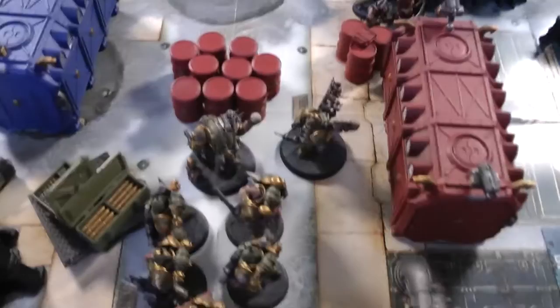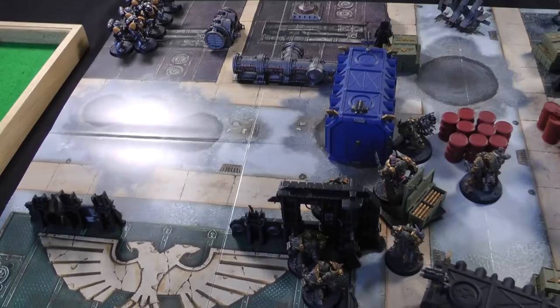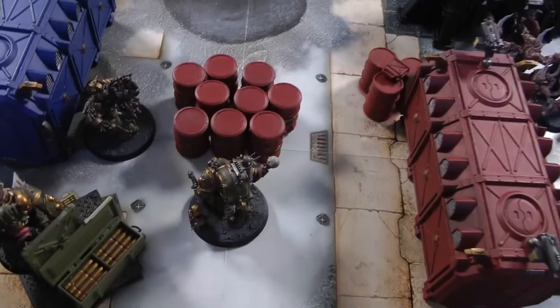Death Guard turn one: the Poxwalkers move up a little, staying more than eight inches from the Aggressors for an eight-inch charge attempt but staying out of flamer range. The Plague Marines move around the ruin so they can see some targets. Barlogger's Putrefire hides. The Foul Blightspawn advances, rolling three extra inches - enough to get in range. Onto the shooting phase.